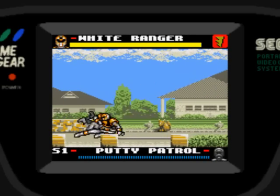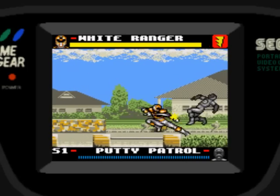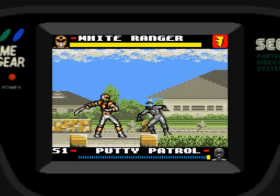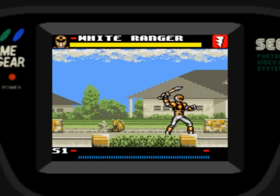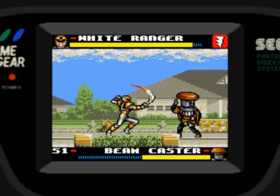By defeating your targets, you get a little bit of health. Usually you get a small bit of health if you're facing a weak enemy, such as these putties. But later on, these putties or other enemies could get stronger, and you'll get more health as a result. So try your best to avoid damage yourself. Hold away to block, and just make sure you're not blocking a bit too late, which can sometimes happen.